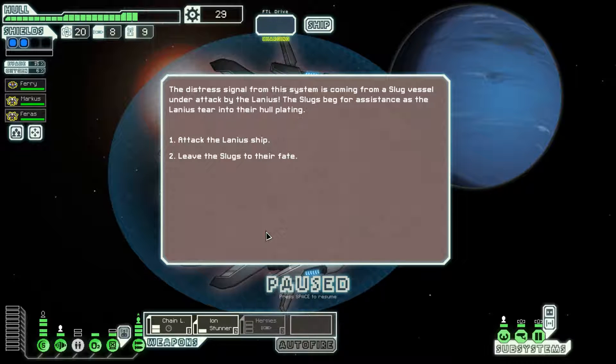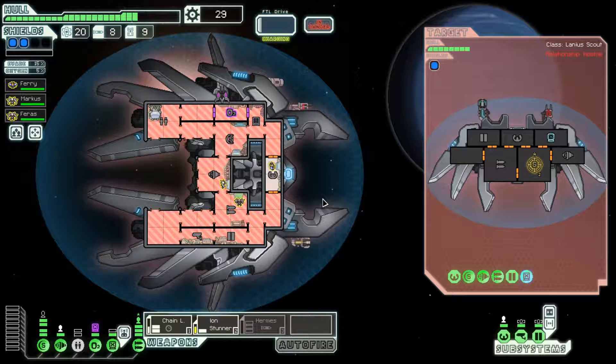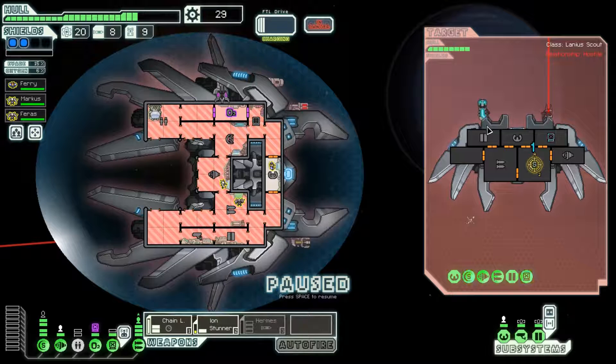Distress signal: a slug vessel is under attack by the Lanius. We will attack the Lanius and we'll probably regret this. They're trying to hack us - they have a heavy ion and a laser. Thanks to our shields, they're only hacking oxygen, which is honestly fine. I have emergency respirators; there's no way they're killing my crew. This is actually not an Ion Mark II - it's a heavy ion which does two points of ion damage, but it doesn't deal the damage fast enough to break through my shields, so I don't even need to shoot at their weapon system.